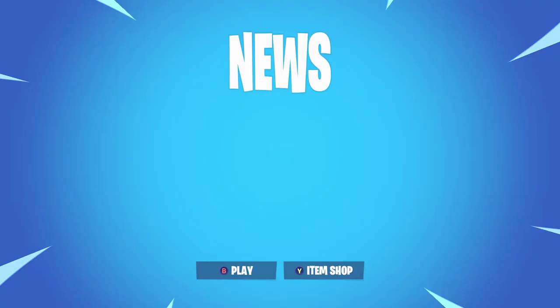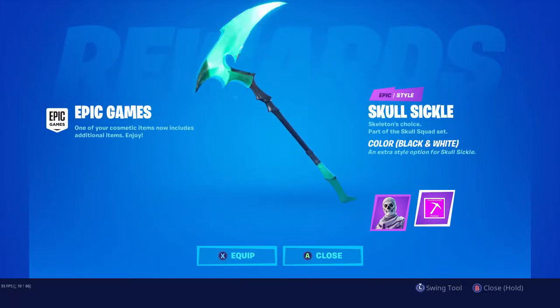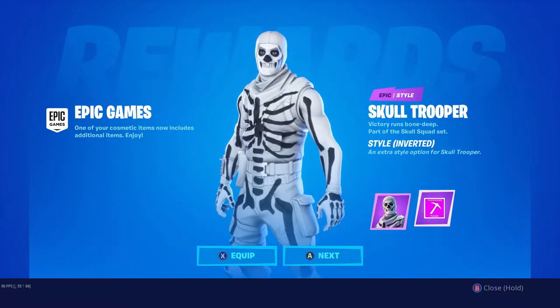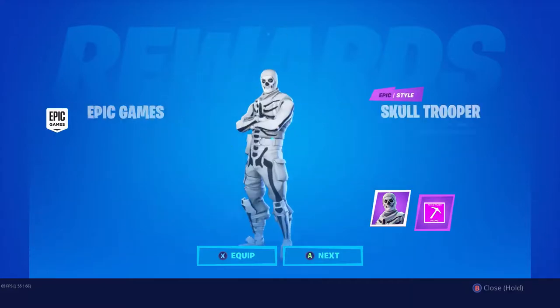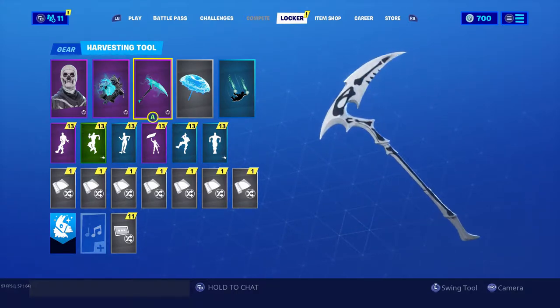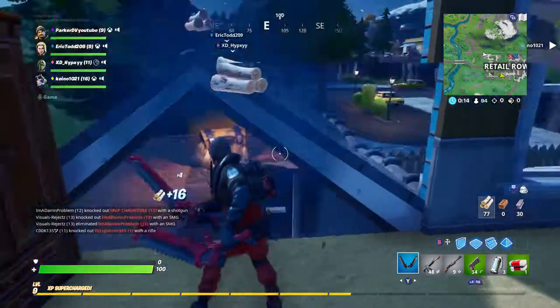All right, there we go — the Skull Trooper Inverted. So if you guys do own the Skull Trooper already, you will be getting this style for completely free along with the Skull Sickle but with the different variant. It's supposed to be the black and white just like the Skull Trooper. Here's the new Skull Trooper pickaxe with the different variant on it — it does match with the new Skull Trooper style, which looks pretty awesome.